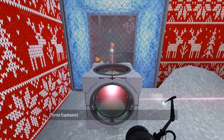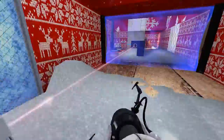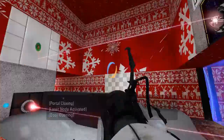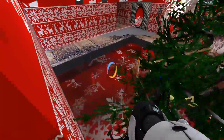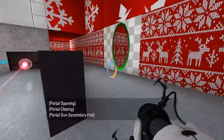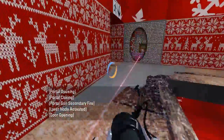Alright, so the turrets are taken care of. And actually, it looks like we can just do that — maybe. And that. That opens the exit. Now the question is actually getting to the exit without killing ourselves. So I think I just want to do something like this, and then aim our portals appropriately. Yep, there we go.